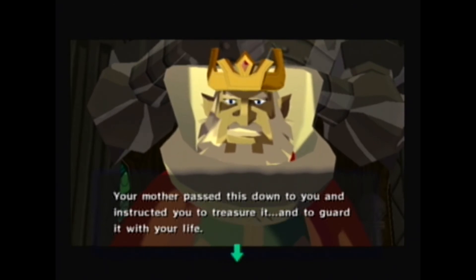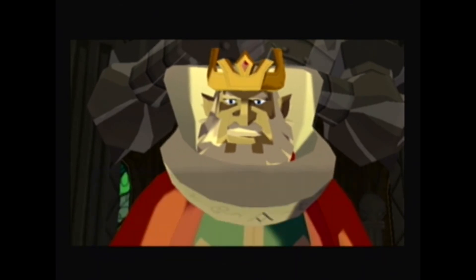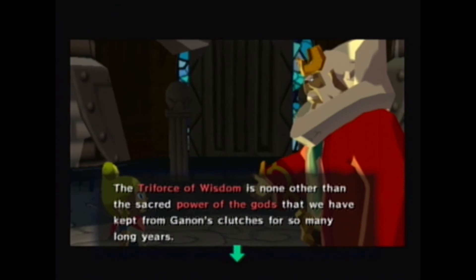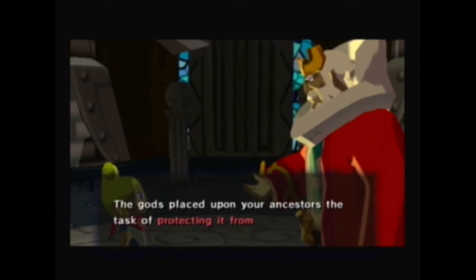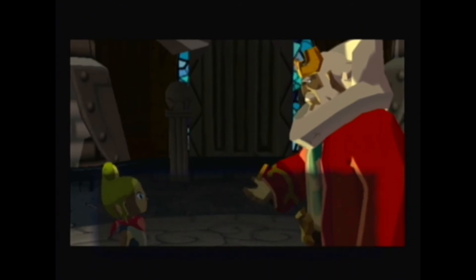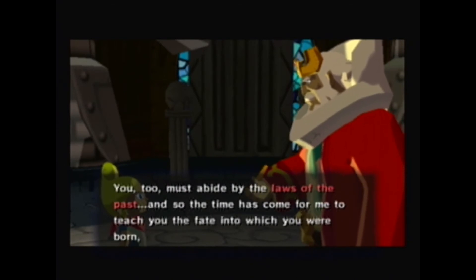and to guard it with your life. Am I not correct? The Triforce of Wisdom is none other than the sacred power of the gods that we have kept from Ganon's clutches for so many long years. The gods placed upon your ancestors the task of protecting it from evil's grasp. You too must abide by the laws of the past, and the time has come for me to teach you the fate into which you were born — the very reason that you live.